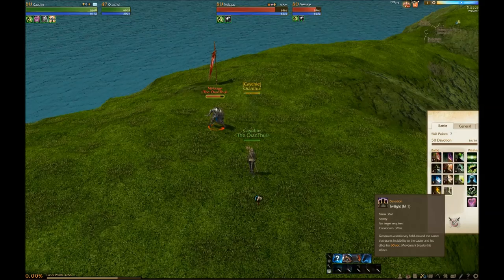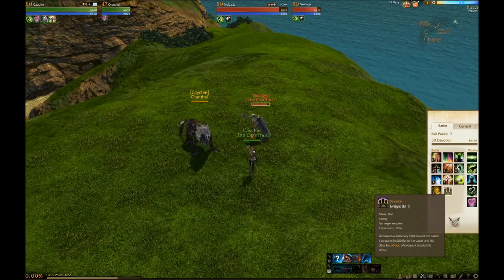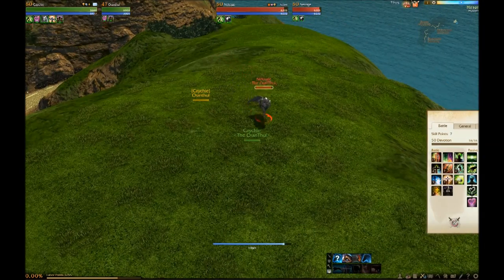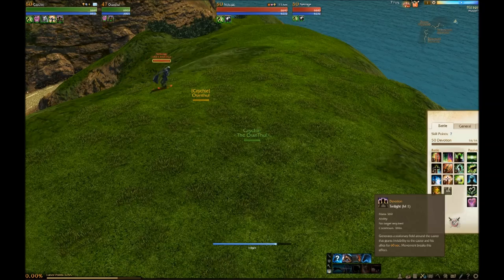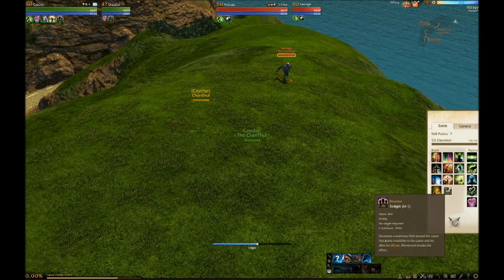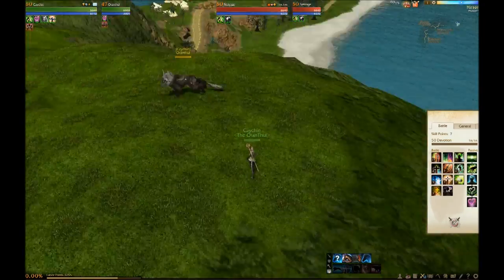The last ability is Twilight. It lets you stealth yourself and your allies. You cast it for 60 seconds but you can't move — your allies can though. As you can see, it stealthed the mount next to me. This can affect an infinite number of allies. You can use this near a trade package if you know enemies are coming — you can have 10 to 20 people just waiting, and when enemies get close you break the effect and everyone attacks for a nice surprise initiation.